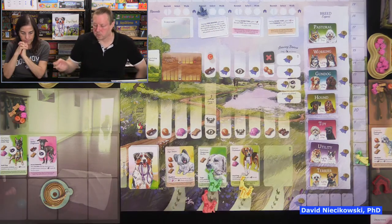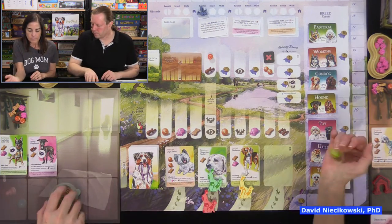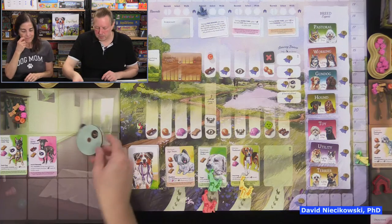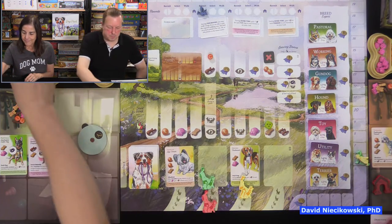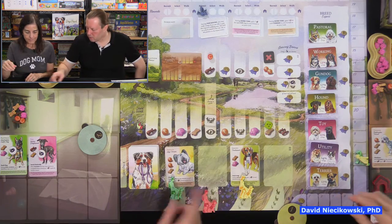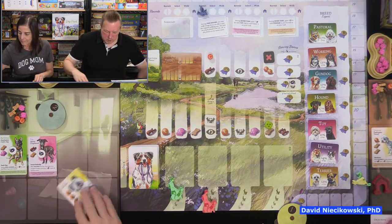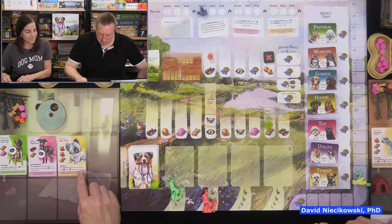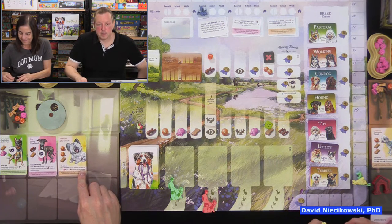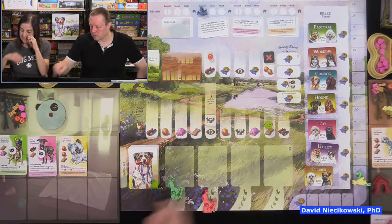The auto walker also goes for the terrier. Julie rolls for the auto walker — it bid four. I bid two, so the auto walker beats me. I get the terrier for one, Julie gets hers for one. We both go back one. That terrier costs two balls and a treat — very expensive for a two-point breed. I might swap it out.